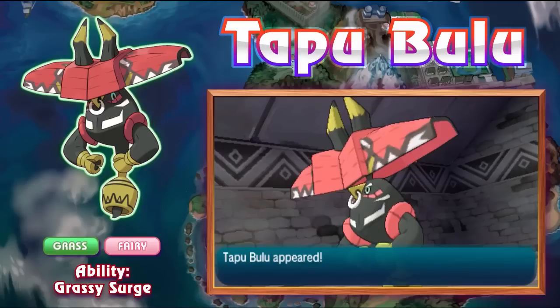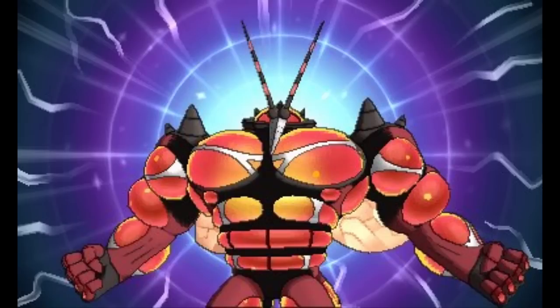At number 6 I have Buzzwole — one of the Ultra Beasts. At first I didn't really want to use it because Pheromosa seemed to outshine it, but that's definitely not the case. Buzzwole is very very good. It's Fighting/Bug like Pheromosa, but a little slower with a little more bulk: 107 HP, 139 Attack, 139 Defense, 53 SpDef, and 79 Speed. It's actually the best counter to Pheromosa unless Pheromosa is going Special.